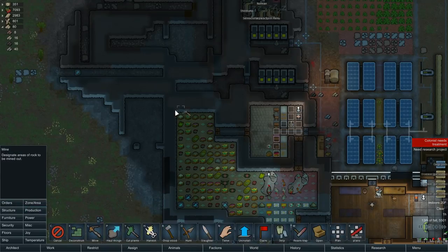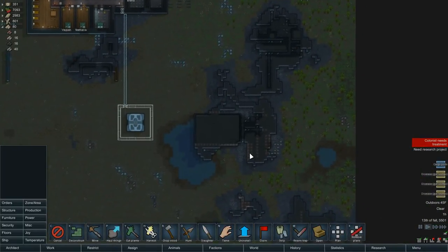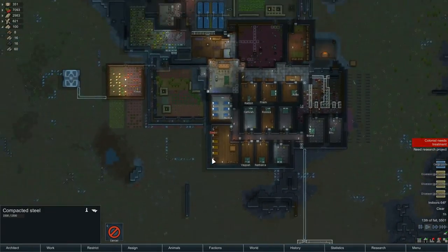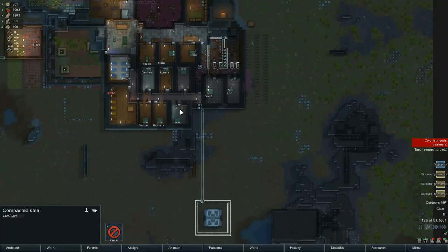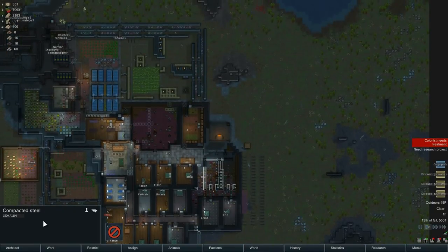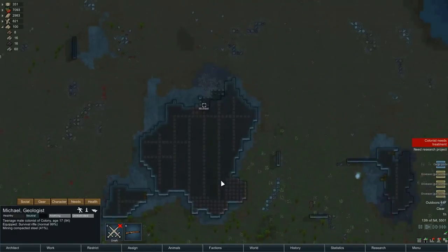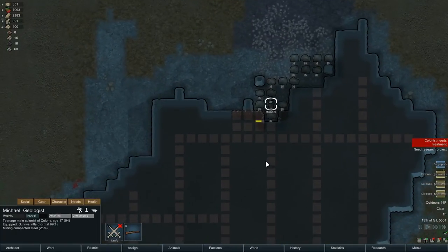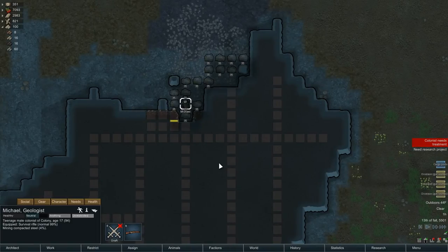Let's set up mining. Michael will get all excited because he'll get to mine somewhere nearby. I sent him down here — he ignored that. Michael's bedroom is here. Work, Michael. You're one of the first three. I was going to have you do steel over there, but you can do steel over here too. I'm a happy camper.